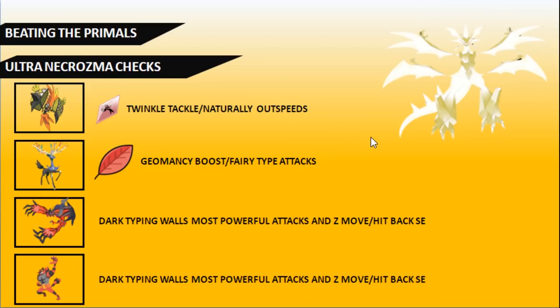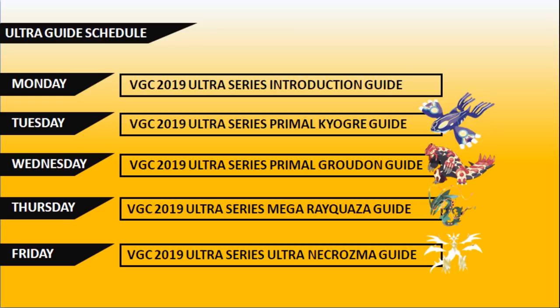For Ultra Necrozma — Tapu Koko is again threatening, naturally outspeeding by one Speed point with base 130 vs. Ultra Necrozma's base 129, and Twinkle Tackle can nuke it. Xerneas with its part-Dragon typing after Geomancy is very hard for Ultra Necrozma to deal with. Eevee-formes with Dark typing wall most of Ultra Necrozma's powerful attacks and hit back for super effective damage. Incineroar also sits in front of Ultra Necrozma and causes problems whether it runs a special or physical set, wrapping up the primal/restricted introductions.